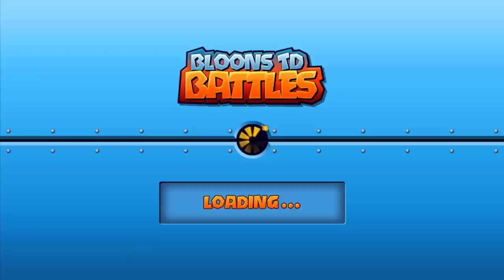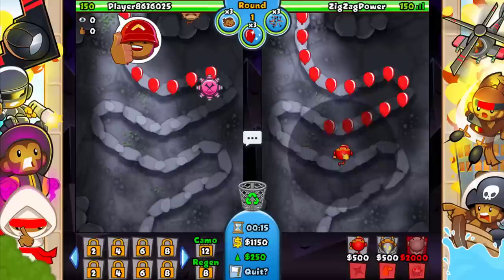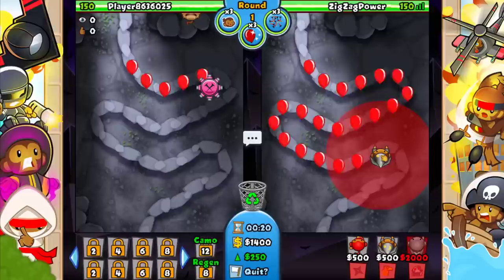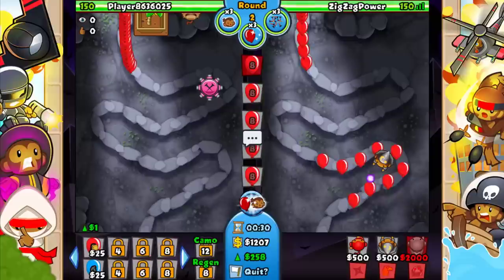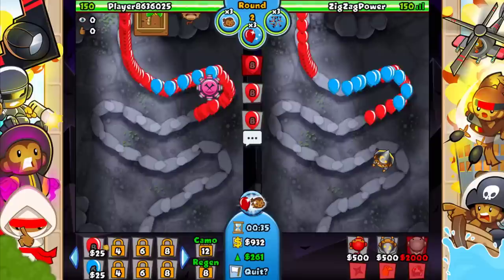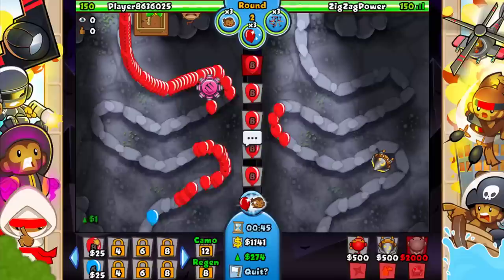ChatGPT said these three towers are generally effective on this map. Since we're playing this, we probably want to be starting out with a wizard, down here, and of course we need to go wizard eco. I highly think that wizard and ninja need to carry us most of the game, and then going late that is when we want to pull out the super monkey if we can make it work.